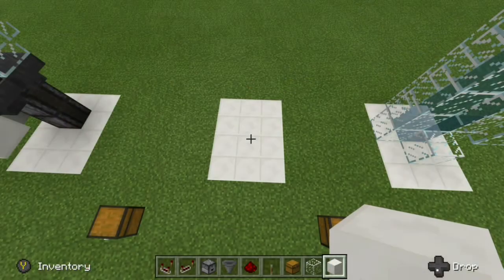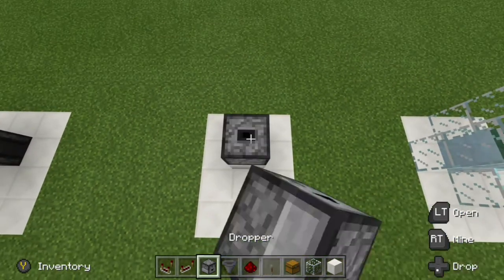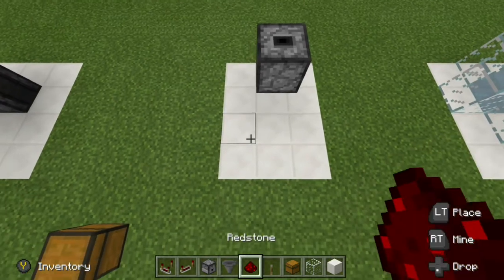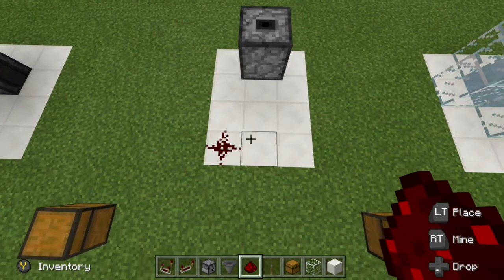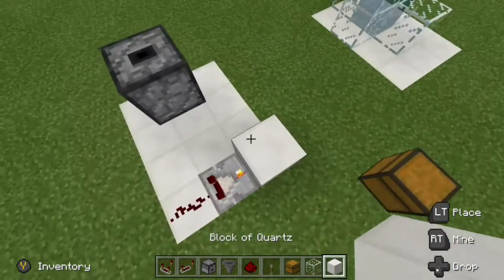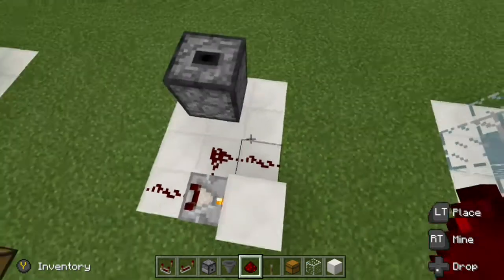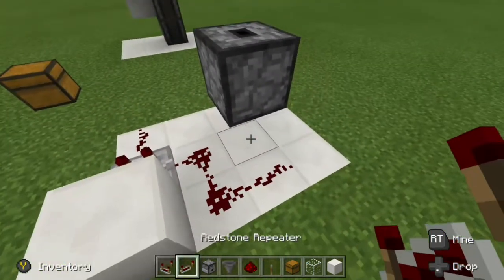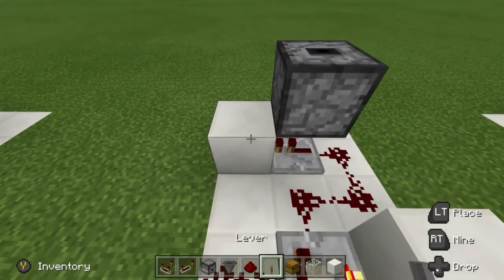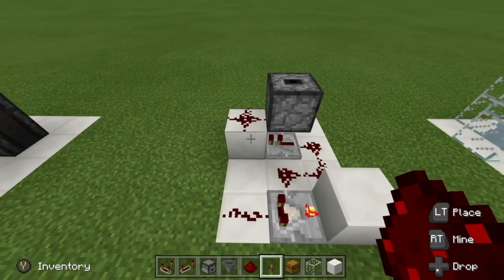For this design, what we want to do is grab a block and place one temporarily right there. Get your dropper and place it facing up, then knock that block out. Now we're going to place in our redstone circuit — place a piece of redstone dust down right there, a comparator facing out set to subtract mode, and run that into a block. Redstone dust down like that to complete that circuit, and then redstone dust right here. Then we want to run a repeater under the dropper like that and run that into a block, with redstone dust on top. And that is our circuit completed.